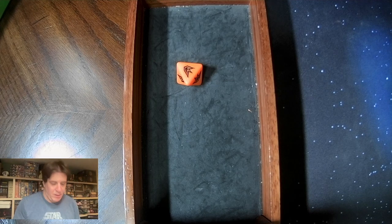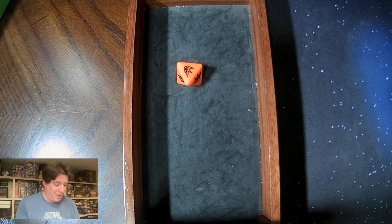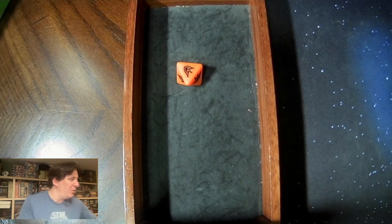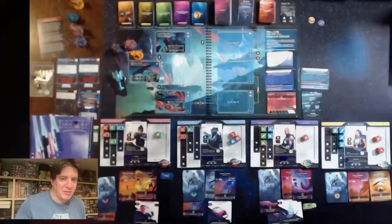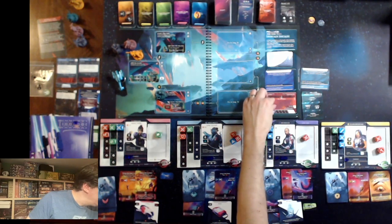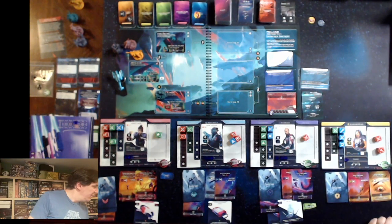We drop a token and draw an event. Pro tip by the way: when I was setting up my gaming area years ago, I made a conscious decision to not get a rug or carpeting for exactly this reason — components fall off the table all the time, and if you can hear them land it makes them that much easier to find. The event I drew is Quicksand — none of the symbols match, so that is just going to progress the time track one step. That is the end of Camille's turn, which brings us to Nicholas.